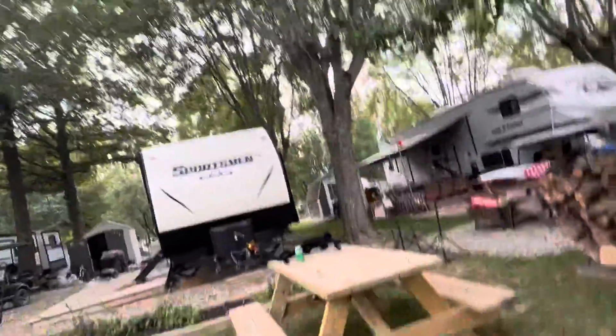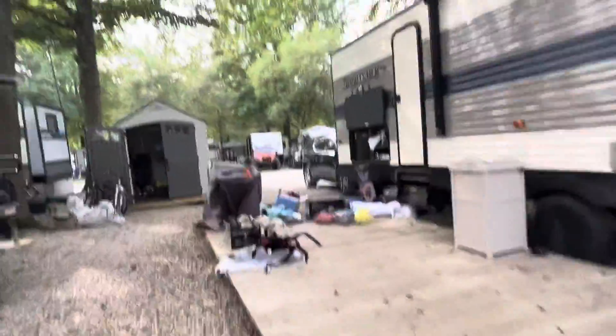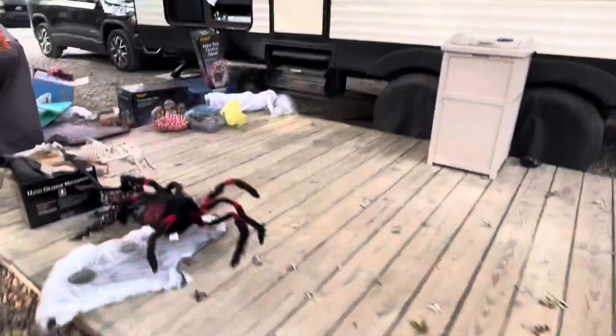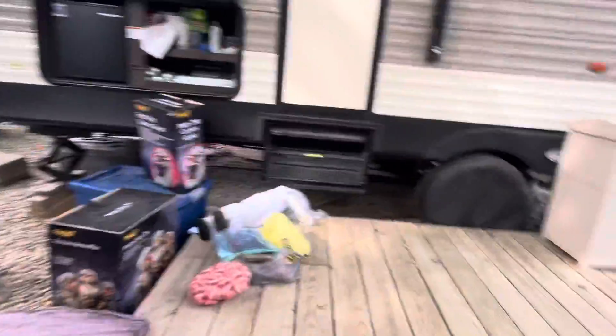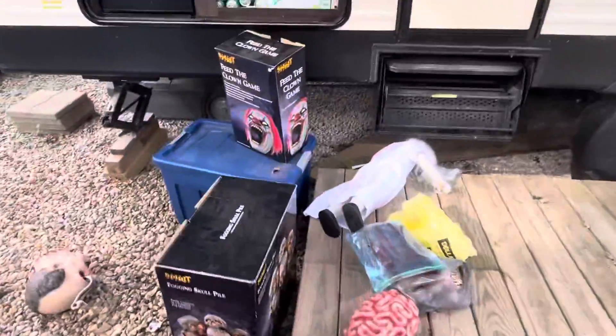There's one final area and that's going to be the spider area. I'm going to turn right here and have a cobweb, spiders on the side of the camper, cobwebs, and I'm going to have the jumping spider right there. I also need to put the fogging skull pile, but I don't want to take that out right now because it's going to get ruined — the cat and stuff we're going to have to take inside too.